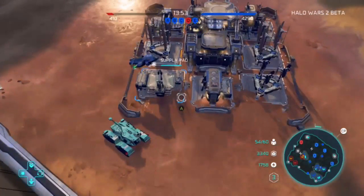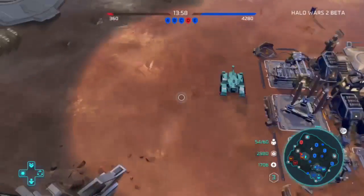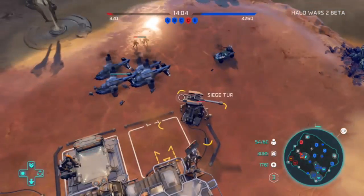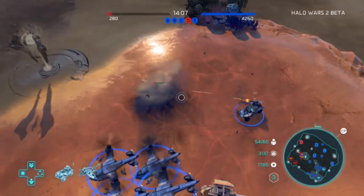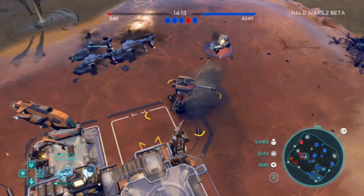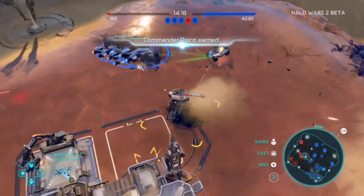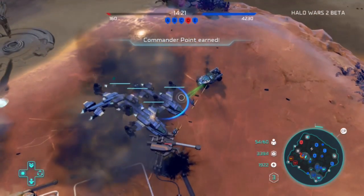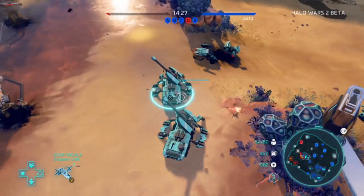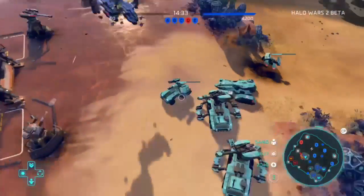I'm just building up my bases. That's a Scorpion tank right there - they look so much smoother and more detailed than Halo Wars 1. Those are the big guns my teammate moved in to take out the base. As you can see, we have 4,200 points and the enemy only has 100. This is where we pull out the victory. So in Domination mode in the Halo Wars 2 beta, you have to take the main reactors in the middle. If you don't, you're going to end up like this enemy team and lose.